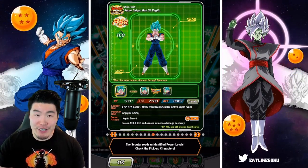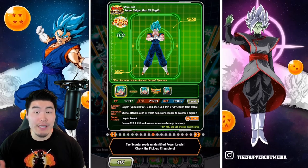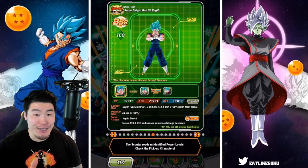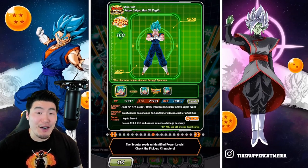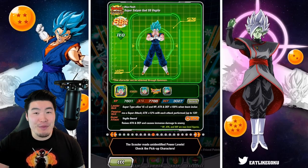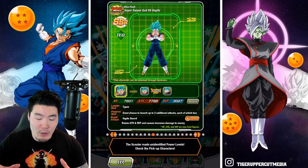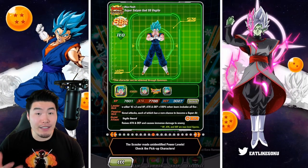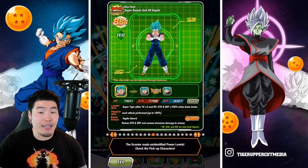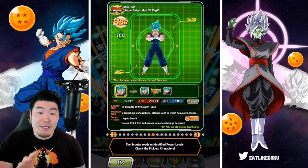The Tech Vegito and the STR Rosé — the two of them, I gotta say at this point, are quite outdated. But just imagine the possibilities when these guys get Extreme Z Awakenings, especially the Vegito. He's probably gonna become the hardest-hitting unit in the entire game. Just think about him with EZA stats, with an improved passive, with those infinite super attacks that he fires off — he's gonna be so crazy. I think they're honestly holding off on the EZA because they know just how busted he's going to be. Maybe they're waiting for the power creep to get even more wild, so that by the time he comes out with an EZA it's not gonna seem as crazy in comparison. All I know is this guy's gonna be so ridiculous with an EZA.